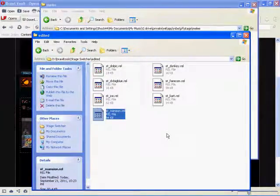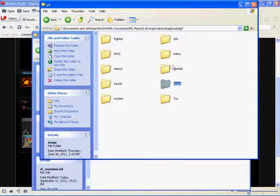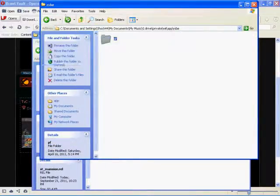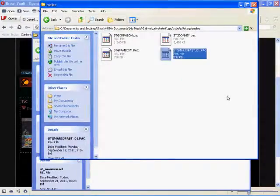In the edited folder, find st_mansion — Luigi's Mansion is easy to find because it's the only mansion stage in the game. The stage file is stg_mansion.pac and the module file is st_mansion.rel. Copy that, go to the module folder, paste st_mansion.rel in there, then go to stage melee and rename your stage file to stg_mansion.pac.